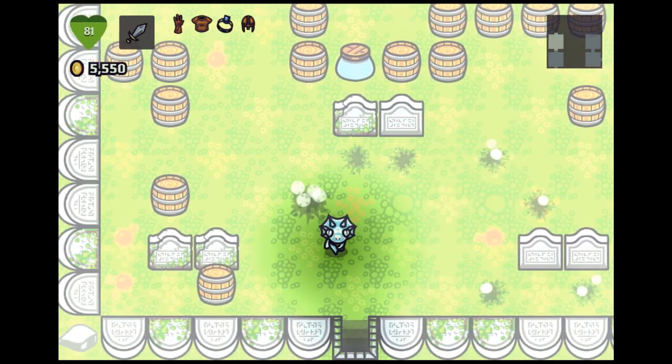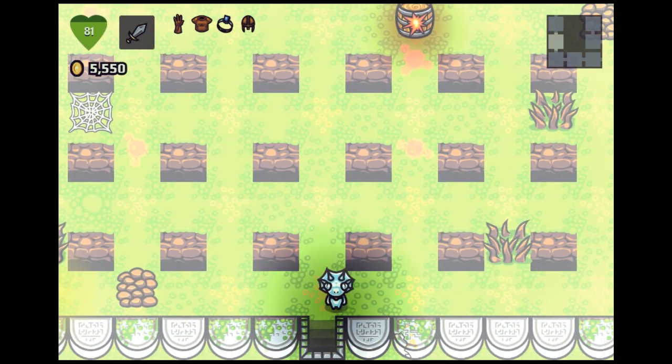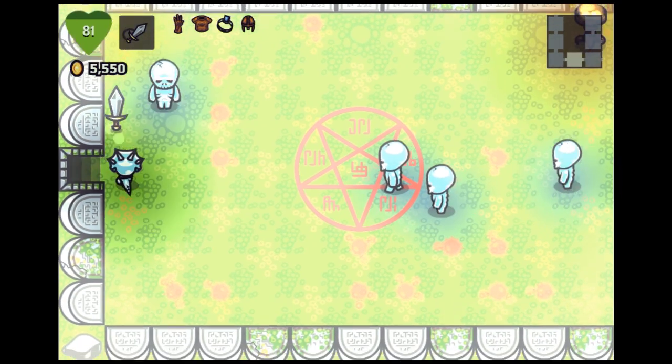There are a lot of barrels in here so I'm guessing the next room will be a boss room, so let me go back and revive myself on the pentagram. The problem with it will be that there will be skeletons guarding it, because I killed some zombies in here earlier.